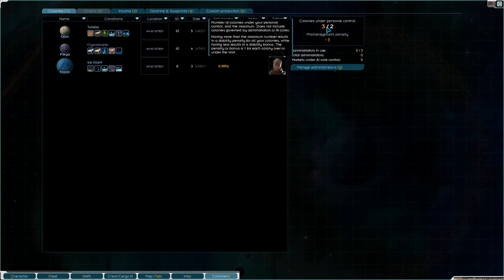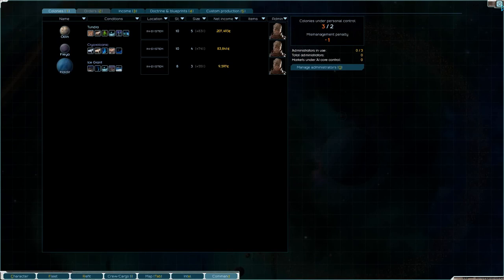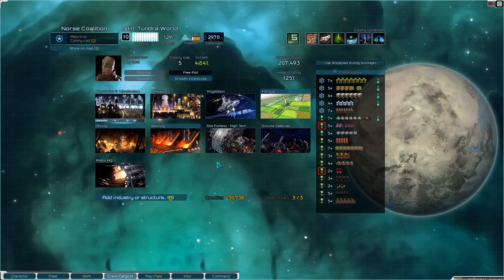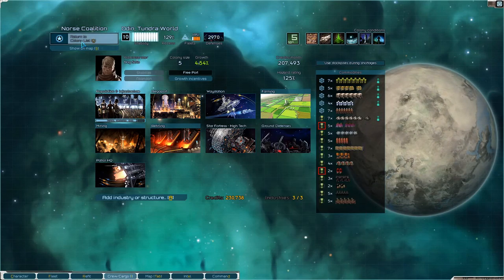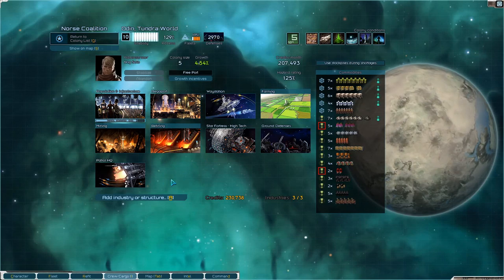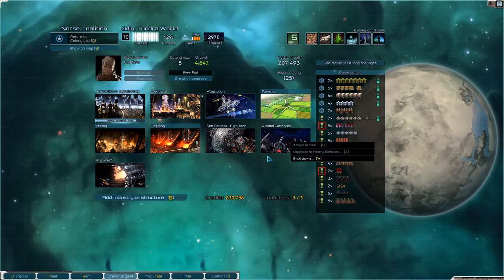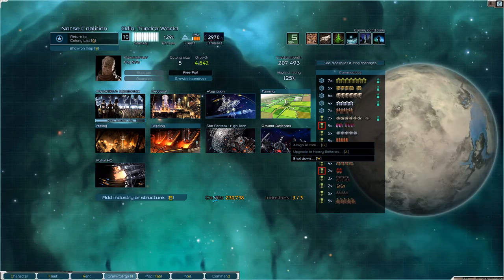Next time I level up I need to level up the number of colonies I can manage personally, because I'm not going to be putting AI cores in yet — I don't feel prepared for that. Regarding our colonies at Odin, we have upgraded to a Star Fortress. Next we are going to upgrade to heavy batteries at some point, but we don't have the money right now.